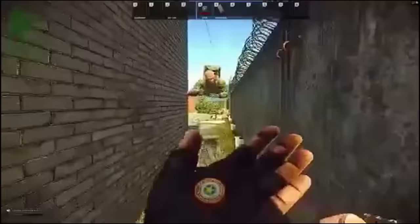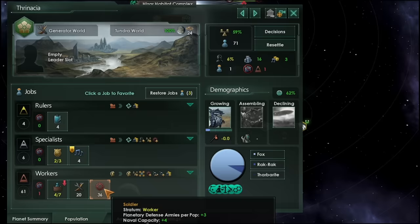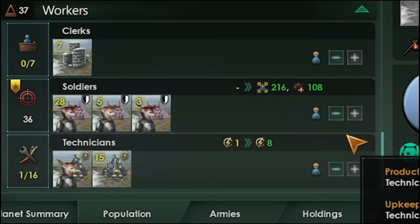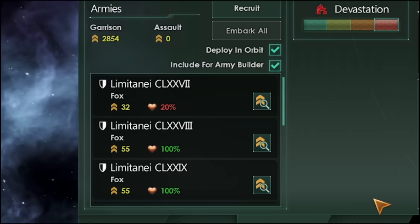Tip 18: fortresses in general work better on planets with a lot of worker jobs — mining, energy, and food worlds. Conscripting low-class people has always been effective, and it's no different here. By prioritizing soldier jobs, the other workers on these planets can replace the dead soldiers from prolonged orbital bombardment and ground battles. Soldiers will die, and if not immediately replaced, their corresponding defense armies will quite literally evaporate into thin air.